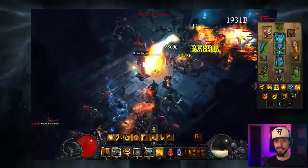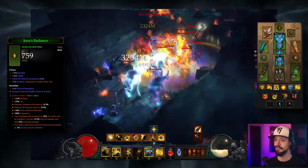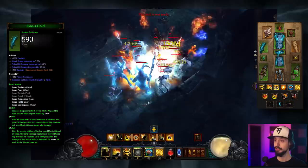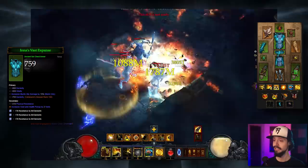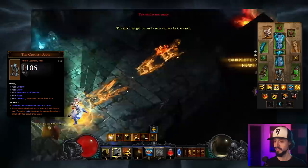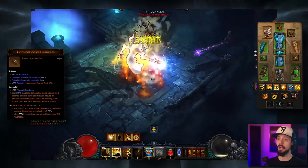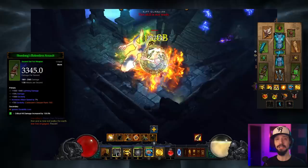Gear stat priorities: Shoulders — dexterity, cooldown, mystic ally damage, all resist. Helm — dex, vitality, crit chance. Amulet — fire damage, crit chance, crit damage. Gloves — dex, attack speed, crit chance, crit damage. Chest — dexterity, vitality, mystic ally damage. Bracers — fire damage, dexterity, crit chance, life per hit. Belt — dex, vitality, life, all resist. Pants — dex, vitality, all resist. Boots — dex, vitality, all resist, armor. Compass Rose — damage, dex, crit chance, crit damage. Convention of Elements — raw damage, crit chance, crit damage. One weapon — percent damage, attack speed, cooldown. Other weapon — percent damage, dexterity, attack speed.